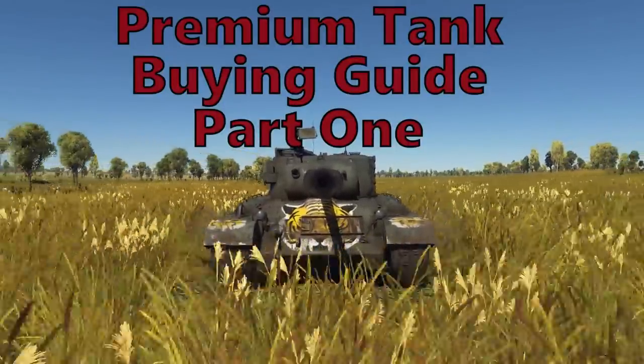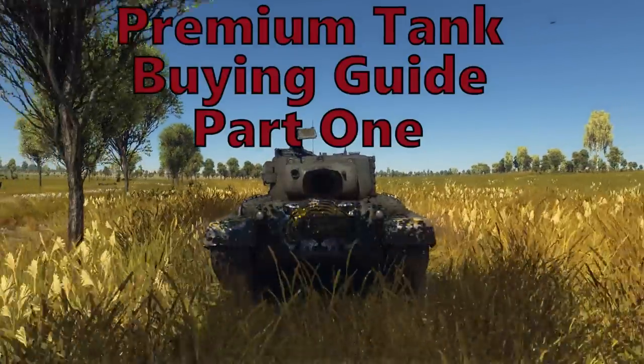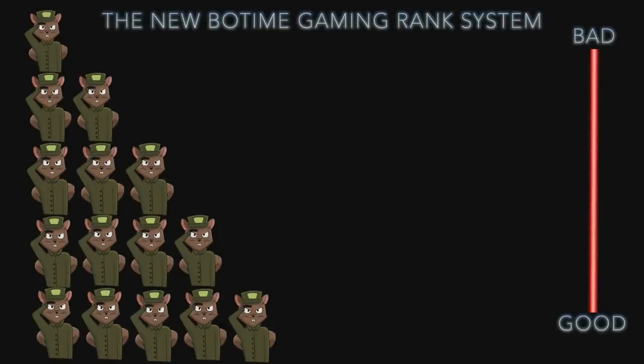Today we're going to cover the U.S. and Germany, and part two will be Russian, British, and Japanese. We'll be using a rating system of squirrels: one squirrel is a do-not-buy, five squirrels is a you-should-probably-buy-this. So one is bad, five is good, three is average.